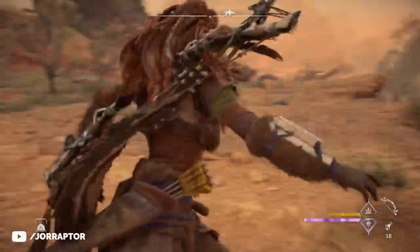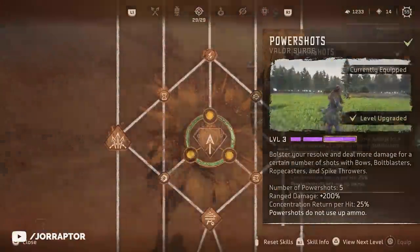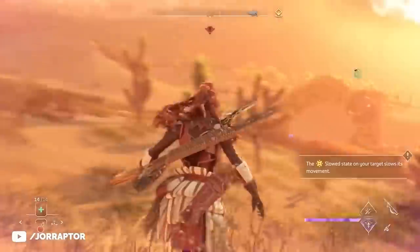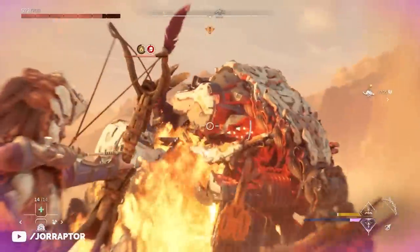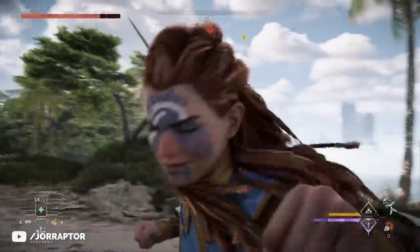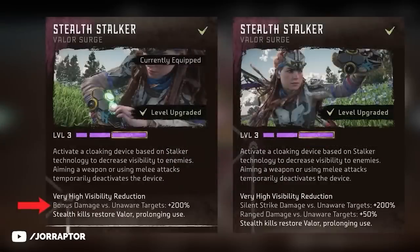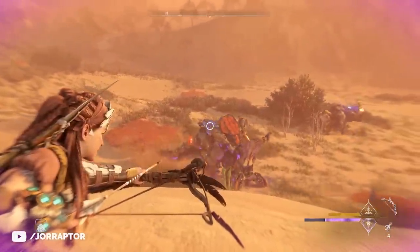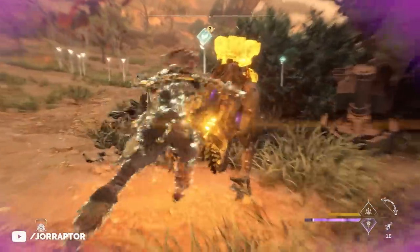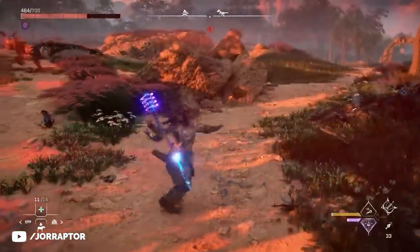There's been rebalancing for both Aloy's weapons and the valor surges, and it's the valor surges that have been hit hardest. The Power Shots valor surge no longer refills your current ammo, closing off the tactic of creating free ammo for resource-hungry weapons like the spike thrower or sharpshield bows. Your shots still don't consume ammo, but you can no longer refill your inventory, and you're unable to fire if you have no ammo. The Stealth Stalker surge also received a huge nerf — its outgoing damage buff was reduced from 200% to 50% for ranged attacks, with the 200% buff remaining for silent strikes only. Additionally, a tactic to quickly charge up a resonator blast using the quick swap feature has been removed.